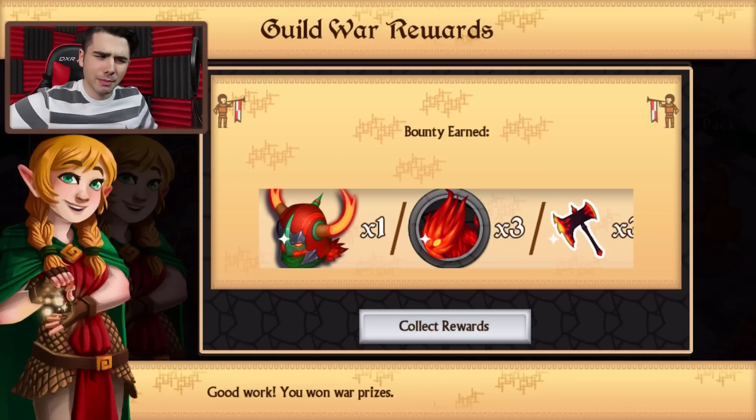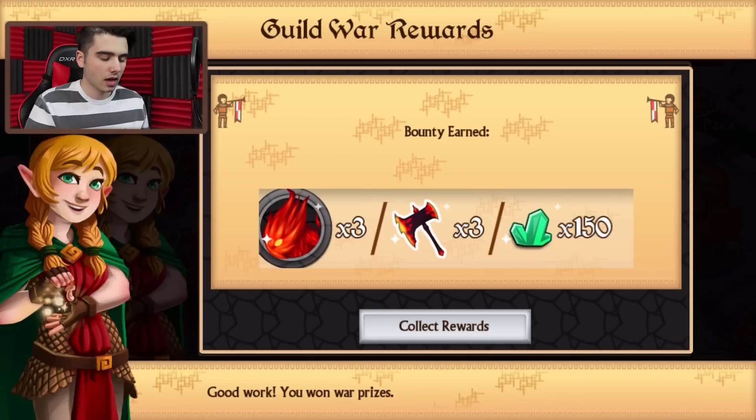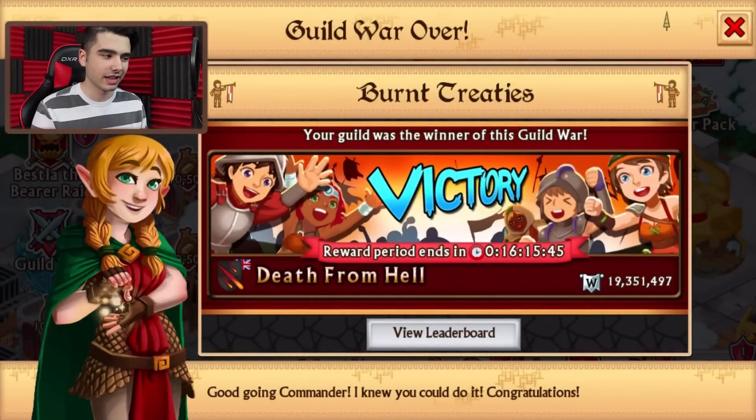Not the best elements, but I pushed since I got some pretty good pets. Three pets over here, and especially three crafting materials and 150 gems. That is quite nice on iOS EU. Really cheap and amazing Guild War. Rank 1, iOS EU, Death from Hell.